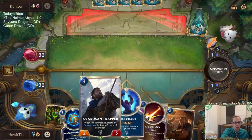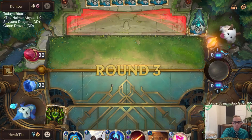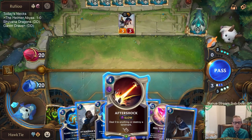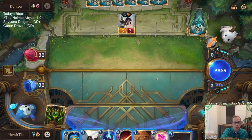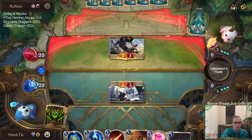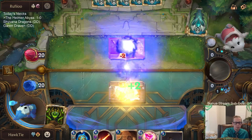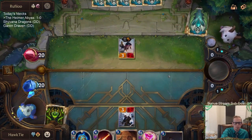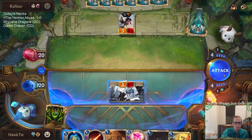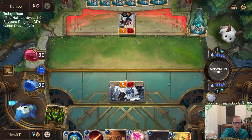Maybe not Mystic Shot, but the Trollchant could be valuable. Aftershock is definitely valuable at killing Fiora. I love having Trapper early — I like that about our deck, having the two Piltover cards early between Piltover Sentry and Piltover Trapper. Maybe I should have kept Mystic Shot because I could have gone Aftershock, they save it, and then I Mystic Shot.